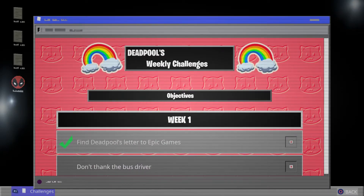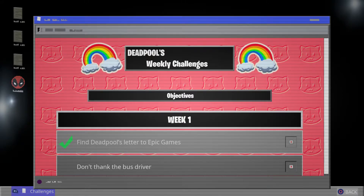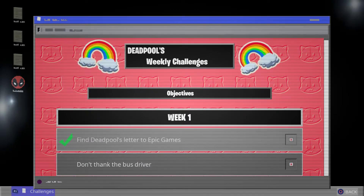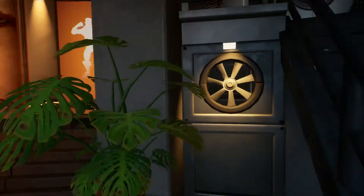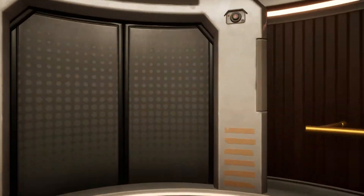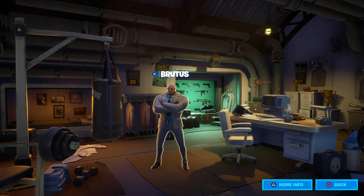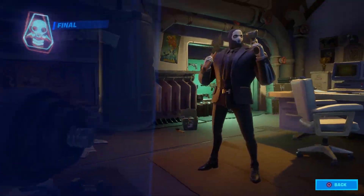Username: Wade, password: is password. Weekly challenges are here — find Deadpool's letter, don't thank the bus driver. All I have to do is play a game and not thank him, okay, this is easy. So we have Deadpool weekly challenges that we have to do every week. I just can't wait to get this skin. Let's go back up to the Agents thing — I didn't really get a look at it.